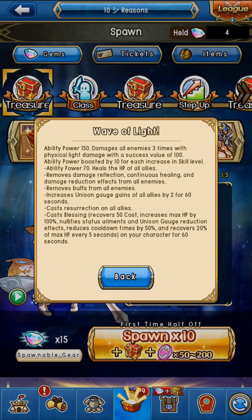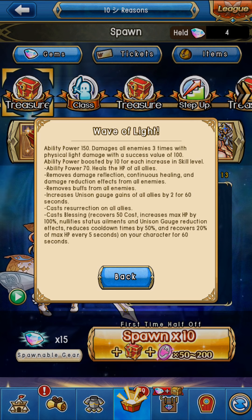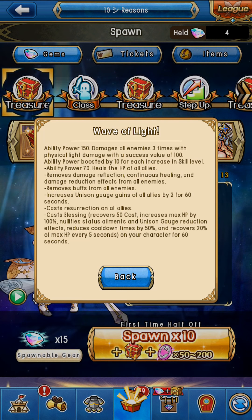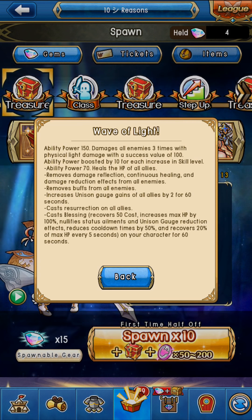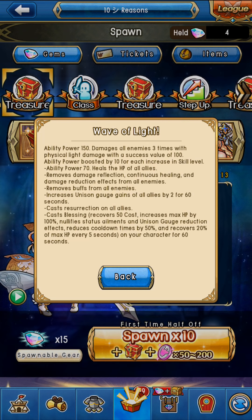Resurrection is very important as well, and Blessing is a very good buff too. It only casts on your character sadly, but Blessing is a pretty good buff. This can be used in both guild battles and player versus enemy. Definitely really nice abilities right here. But here's where she also shines the most.